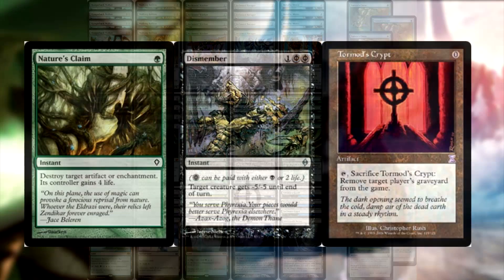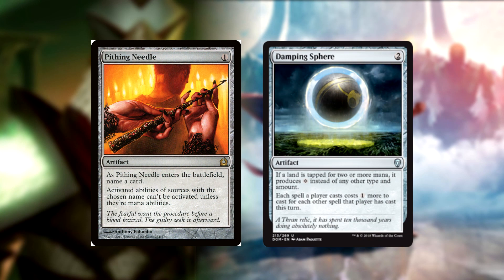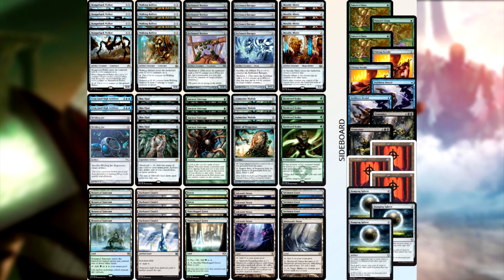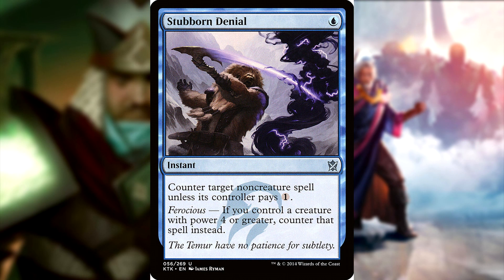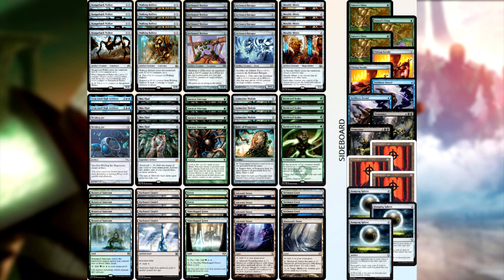For the sideboard: 2 Dismembers, 4 Nature's Claims, 3 Tormod's Crypts, 2 Pithing Needles, and 3 Damping Spheres — pretty standard sideboard cards for Hardened Scales. The Damping Spheres are worth it since the deck has a tough time against Tron, Tormod's Crypts for graveyard hate, Nature's Claims for Stony Silence or Ensnaring Bridge. We also have 2 Stubborn Denials because now we're in blue — one of the best counterspells for Affinity-style decks. We'll almost certainly have Ferocious turned on most of the time, stopping Kolaghan's Command or an early Stony Silence. That's Urza's Scales Affinity — let's get into the gameplay.